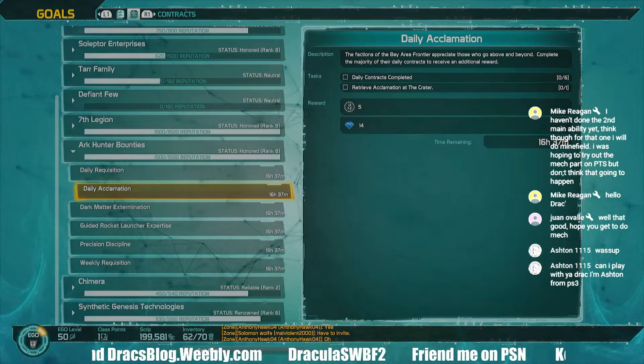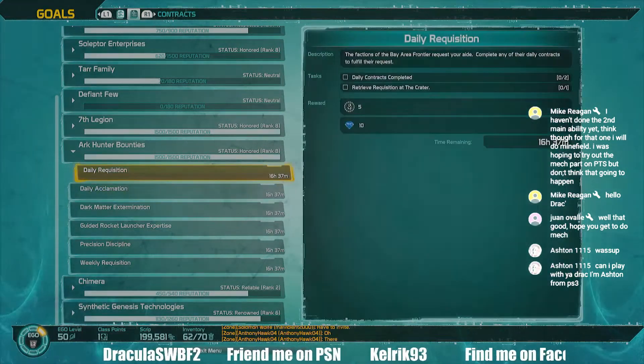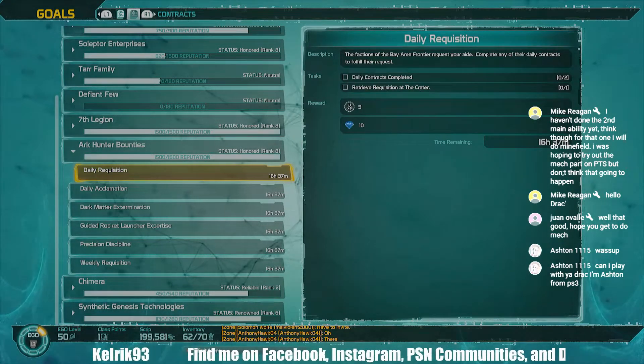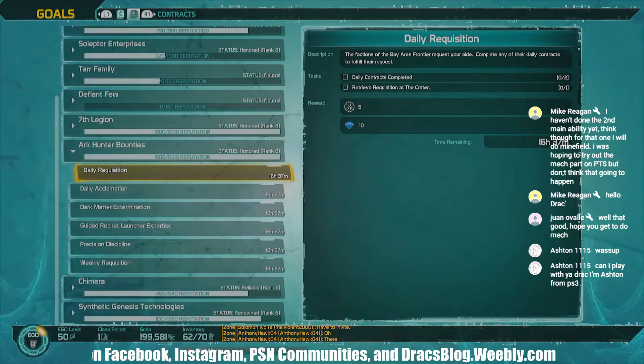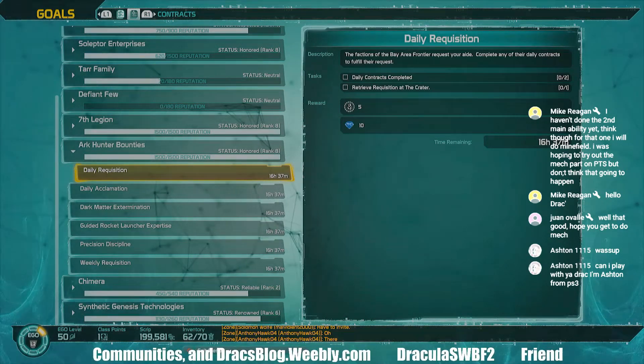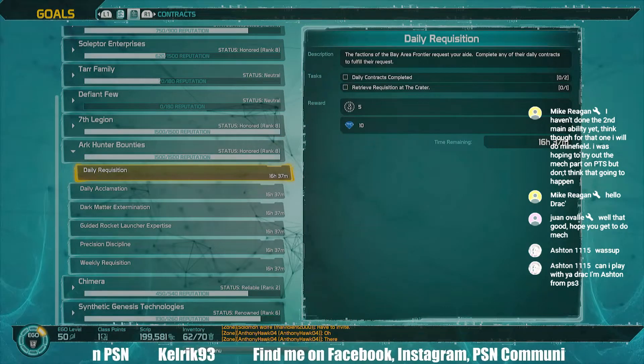When you complete these, you get Purified Ghoulanite. For the daily acclimation, you get 14. For the daily requisition, you get 10. Once you have 48, you can go to a major arcfall or a co-op, and at the end there will be an Exynonis Runner, and you can pull from the Synergy Cache.